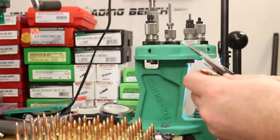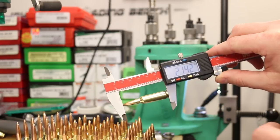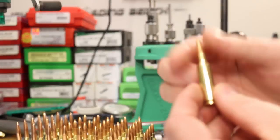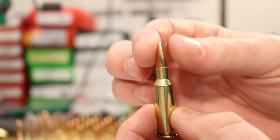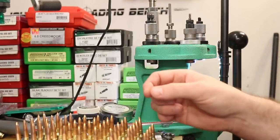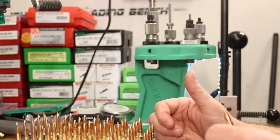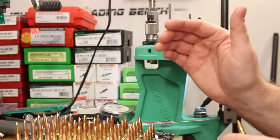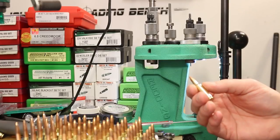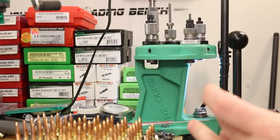I may have gone a little bit short on the first row — about 2.142 inches; our original target was 2.145. It's a pretty good looking seating depth. We're not going to crimp the 69 grain or the 90 grain Match King, but I think the 77 grain Match King — seating down to that cannelure — we will crimp. I'll seat the 69s really quick and see you guys once we're ready for 77s.